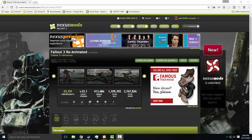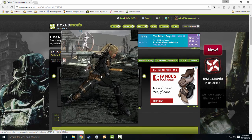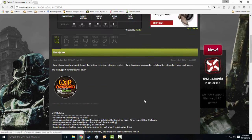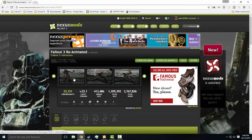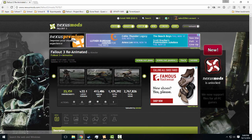The second mod I recommend you guys download is Fallout 3 Reanimated. This basically just makes the animations for drawing your weapons and the finishers in VATS a little bit more like Fallout 4. Honestly, it's not perfect, but I think it should be fine.